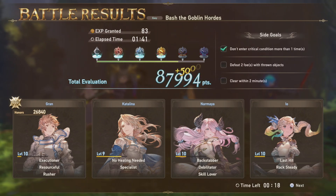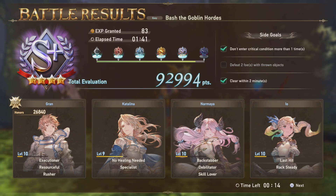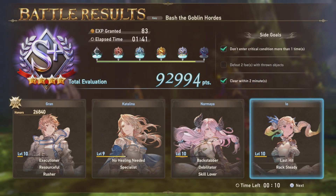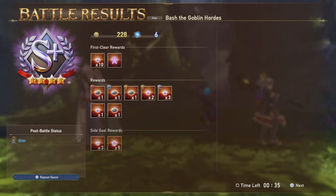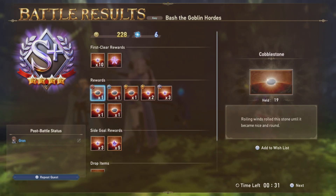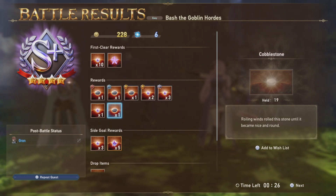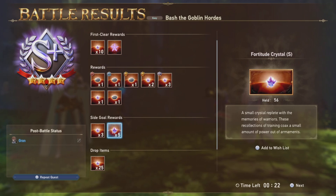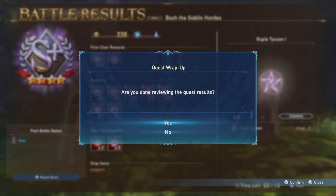So we at least got an S rank, but — defeat two enemies with thrown weapons. So we would've got S++ if we did that. I don't know exactly how you throw objects, so there's nothing I can really do about that. This is what I get for all the ranks — 4-2 shards and a 4-2 crystal. Not too shabby.